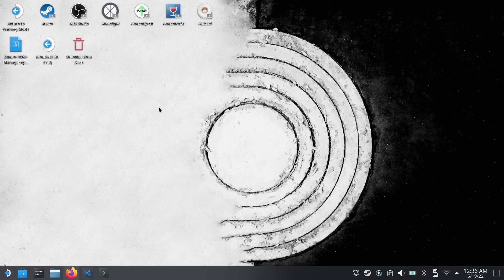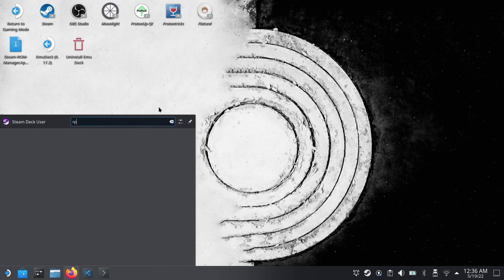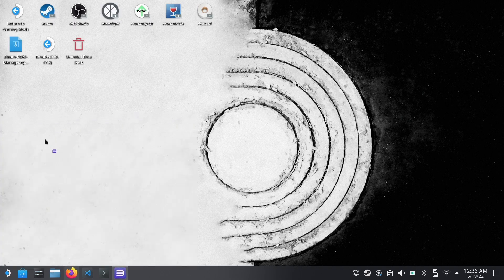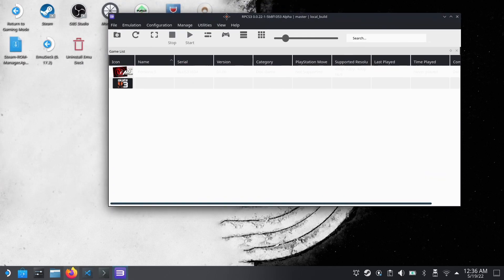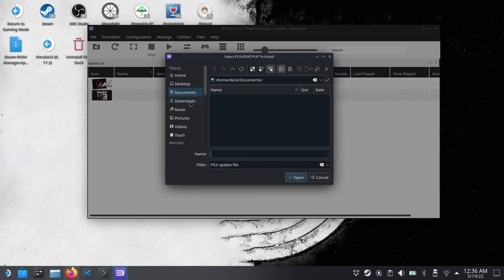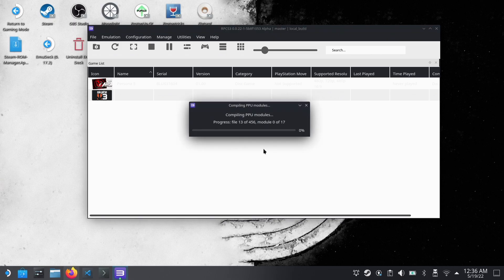We're going to install the firmware into the emulator to get this working. I'll leave the link below so you can find it. Once you use EmuDeck, this will just be installed and you can search for it and open the emulator. From here, go to File and Install Firmware, then locate the firmware. Once we start installing, it's going to compile the PPU modules. This will take some time, but once it's done, you should be ready to go and can boot up your games.